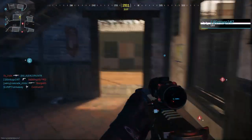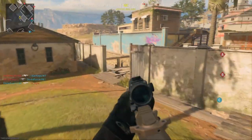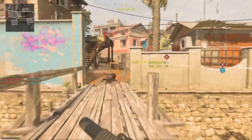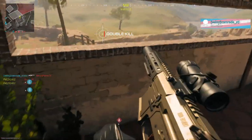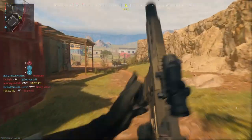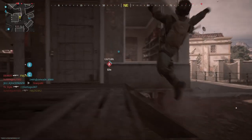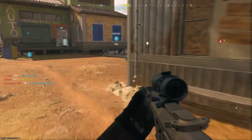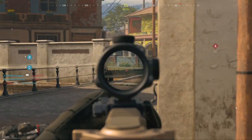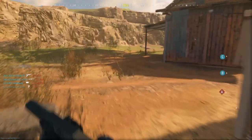Friendly UAV on station. We're taking Bravo. Objective Bravo secure. We're taking Alpha. Switching mags — enemy securing Bravo. We control two objectives.